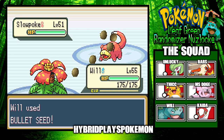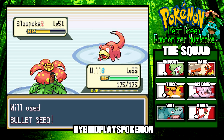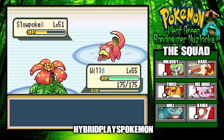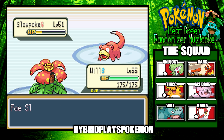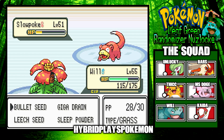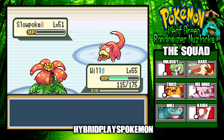That would be really cool if Bullet Seed hit five times. It was a nice crit — only needed two hits. Slowpoke uses Amnesia, which raises Special Defense. Going for another Bullet Seed hoping for five shots — got three this time, which is super effective. One more round of Bullet Seed — hit three times again, and we got the kill! Good job, Will.